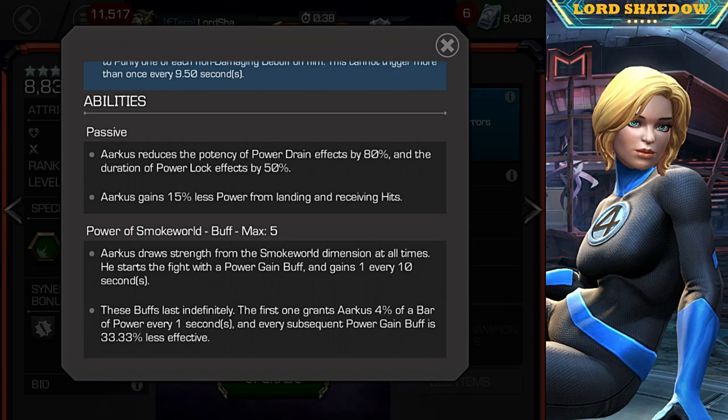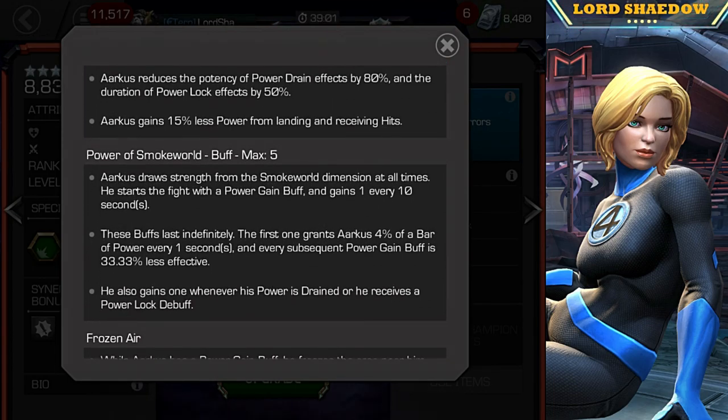He's pretty resistant to power drains, and that actually synergizes well with his other abilities. He also gains 15% less power from landing and receiving hits — think of Doctor Strange or Symbiote Supreme, where they don't gain a lot of power from landing or receiving hits, but there's always a mechanic that allows them to gain power, and we'll see that in a moment. His Power of Smoke World buff means he draws strength from the Smoke World dimension at all times. He starts the fight with a power gain buff and gains one every 10 seconds, and they stack up to 5.